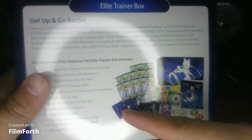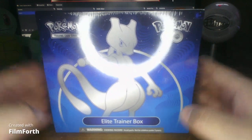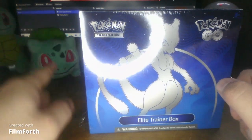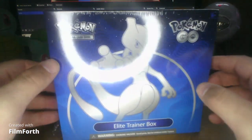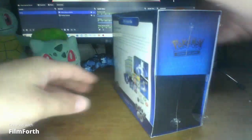We also got the dividers. If I remember what's in here, we definitely do have the three starters of Blastoise, Venusaur, and Charmander - other versions of them, I think. So here we go.